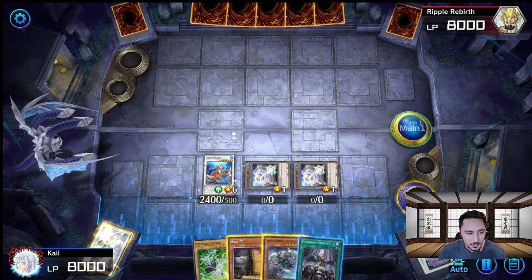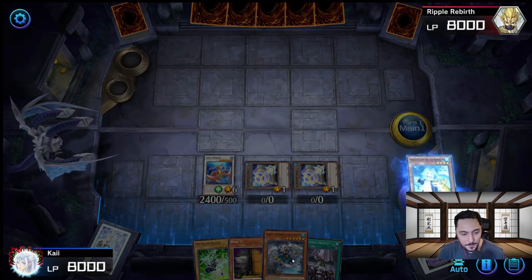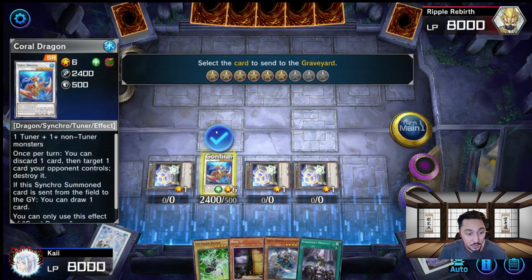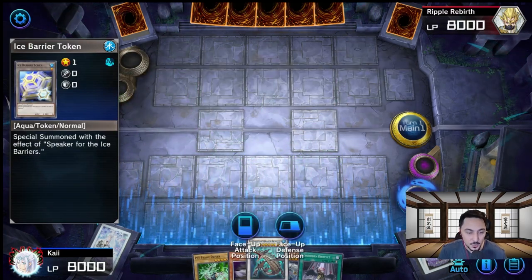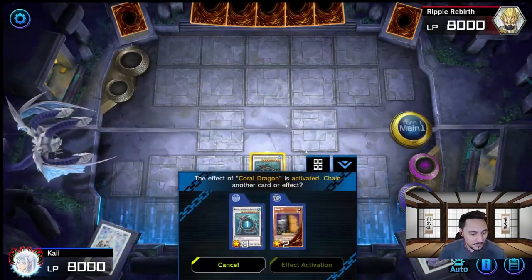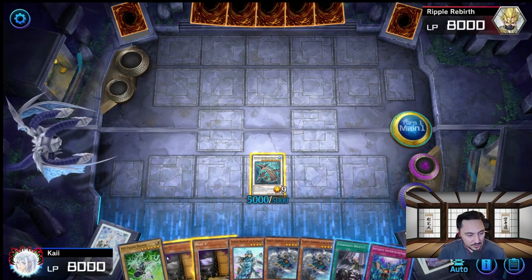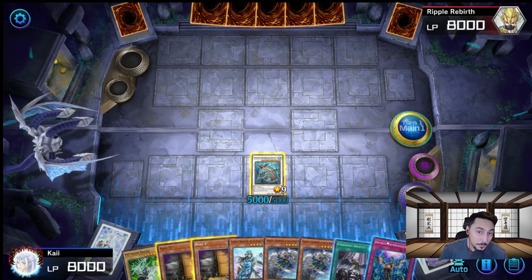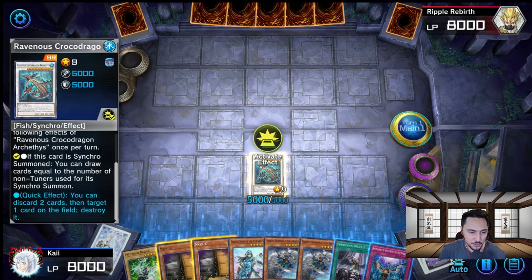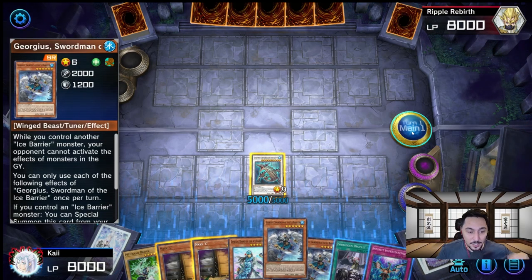Now you might be wondering how we get to Croco Dragon. Since we sent Speaker into the graveyard, we activate its graveyard effect — it banishes itself and summons one more token. Then we send Coral Dragon and three tokens to the graveyard and Synchro Summon into Croco Dragon. Activate both effects and draw four cards. Great first turn — 5,000 attack, and we also have two Maxis, one Forbidden Droplet, and an Infinite Impermanence to disrupt our enemy. That's the one-card combo to get Croco Dragon onto the field.